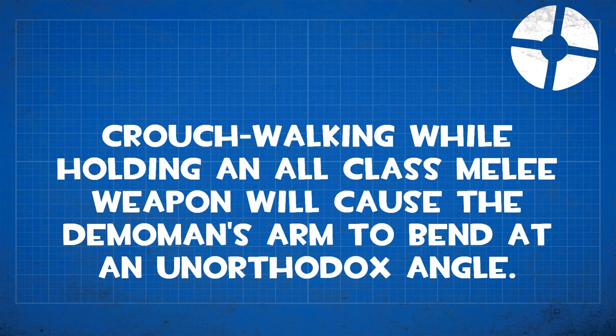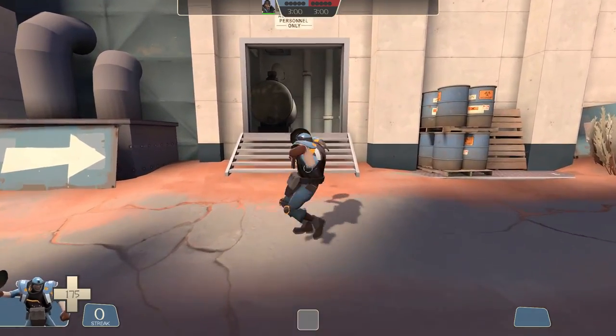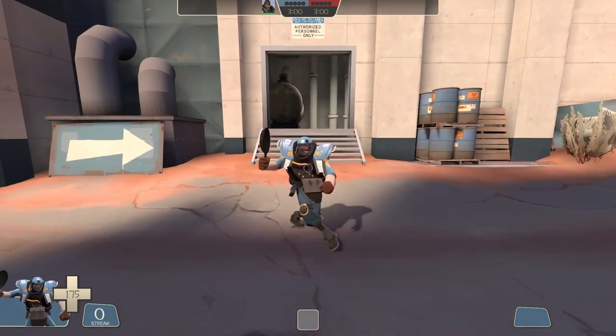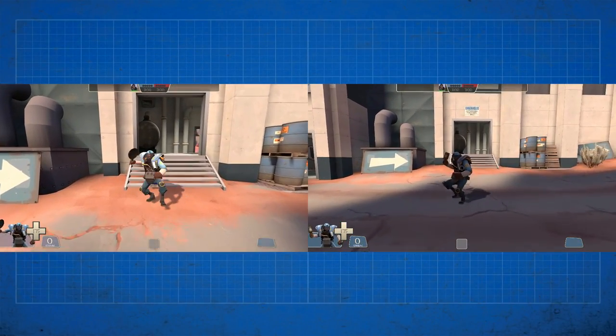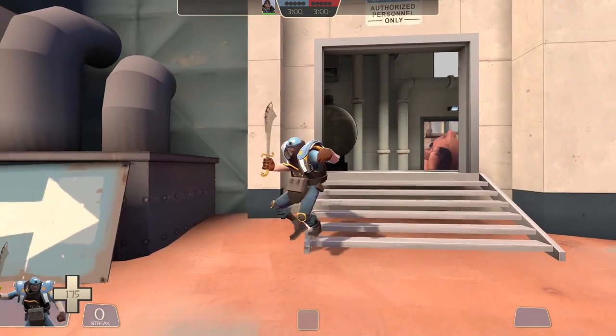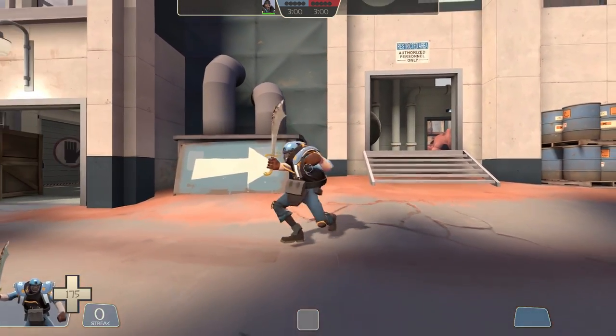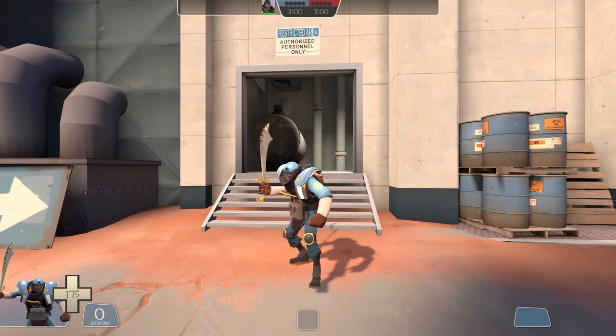The first Demoman bug is a classic: crouch-walking while holding an all-class melee weapon will cause Demoman's arm to bend at an unorthodox angle. His arm bends very strangely when crouching and moving with an all-class melee weapon, but it straightens out if you're actually swinging it. With the bottle or anything using bottle animations it just looks normal. This bug also applies to the Persian Persuader despite it not being an all-class melee weapon, since it uses those animations.